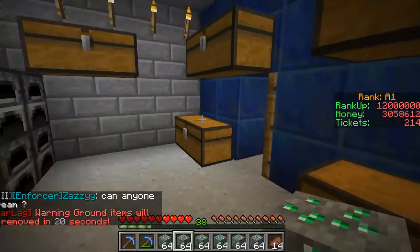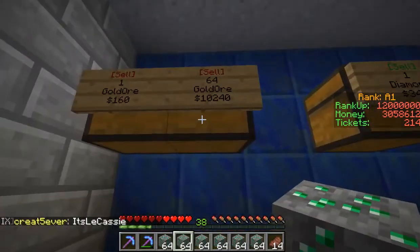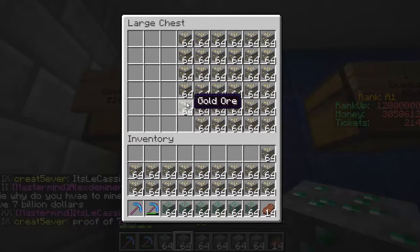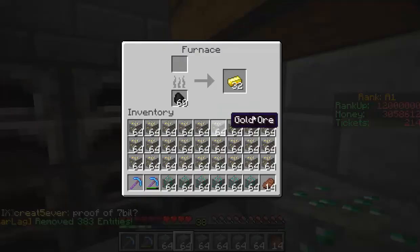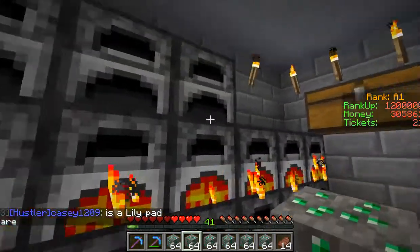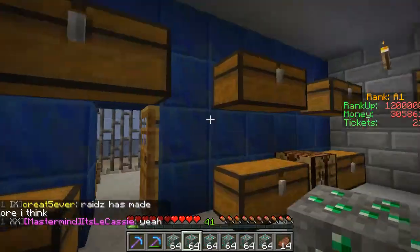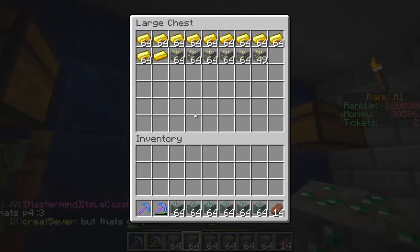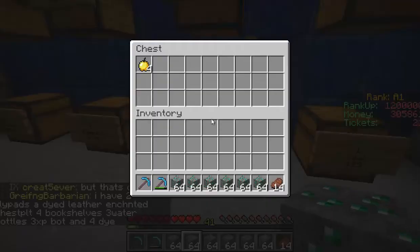We got another half stack of diamond blocks. The gold ore is what I'm most worried about, so I'd better start putting it in the furnaces. I've got quite a few furnaces so we should be able to start smelting. The furnaces are full now but I need more coal. Let me put that iron away - there's the gold chest. We can make golden apples out of this gold and sell those too.